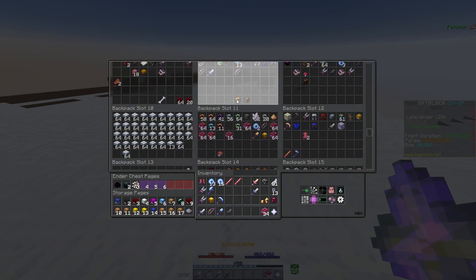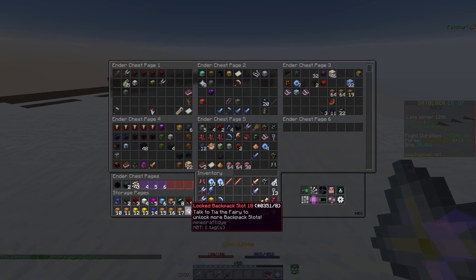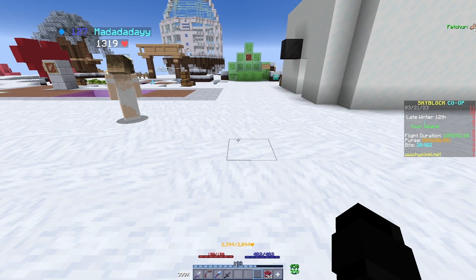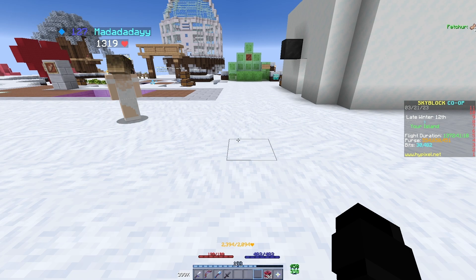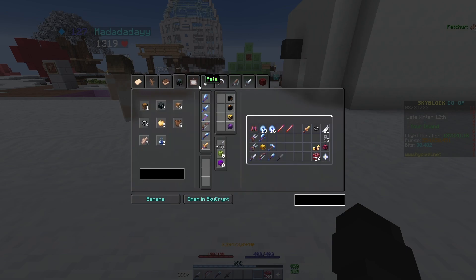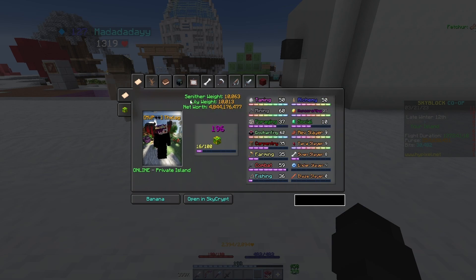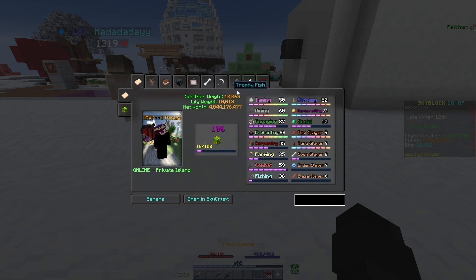It also has other changes, such as your backpack layout. I personally like it because you're able to see every single backpack at once. If you don't like this, you can always turn it off and go back to normal. One other thing for NEU is the slash profile viewer. You can do slash PV and view your own profile. You can check out all your stats, your dungeon profile stats, your storage, everything. You can also see your net worth. It's not always entirely accurate, but it's a good estimate.